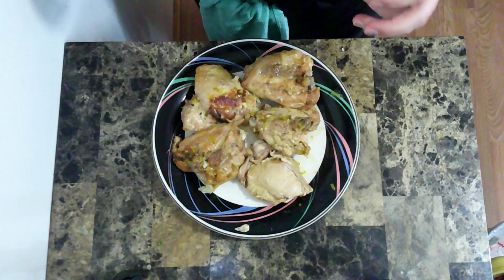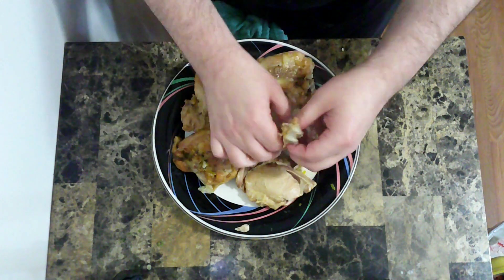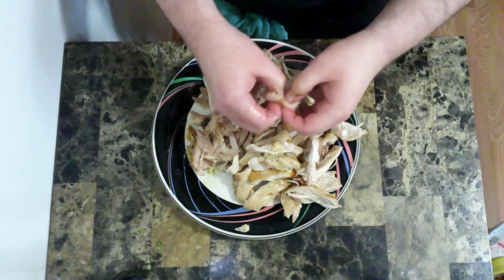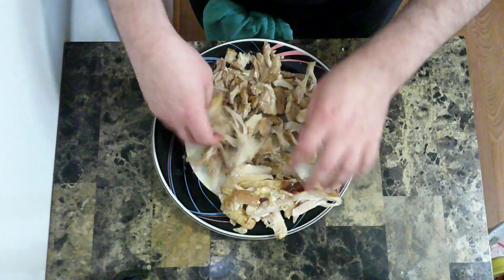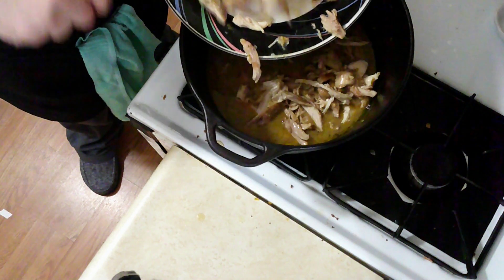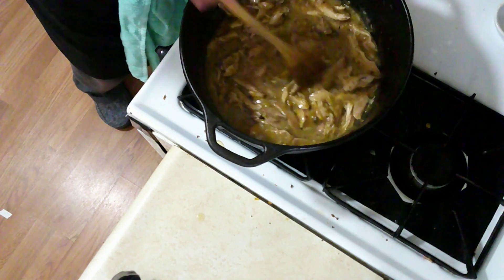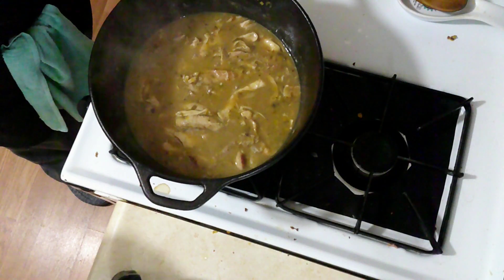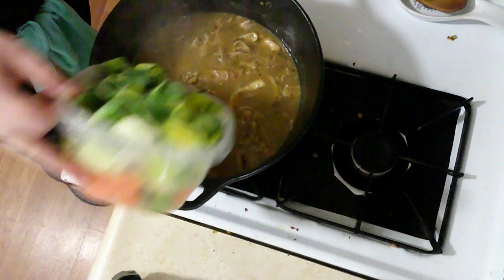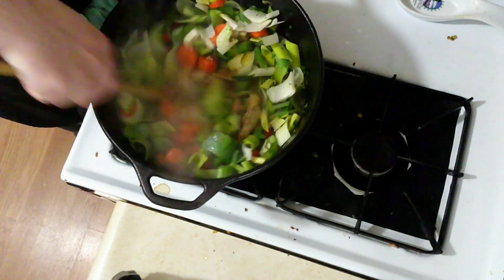Now that's cooled a bit, I'm going to remove the chicken from the bone and shred it. Now that that's shredded up, I'm just going to return it back into the stew and bring that back up to a simmer. And now to finish it off, I'm going to add in more of the leeks, the carrots, and the celery. Also going to add in the parsley and stir that in with the stew.